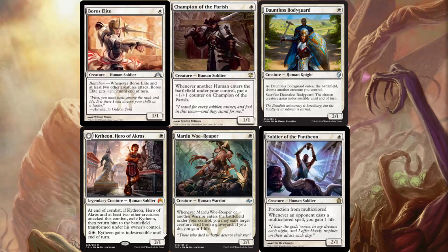The Boros Elite is a complete star here — it's an over-performer. Just go ahead and watch it in the deck in Marin's video. The Champion of the Parish is probably one of the best cards in the deck. If you don't know what it is, it is 1 mana for a 1/1 human, and whenever another human enters the battlefield, you put a +1/+1 counter on it. You can see why that would be really good in one of these kinds of decks, especially since we're jamming it pack full of one-drops.